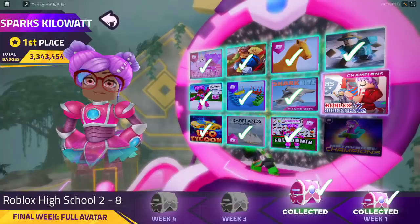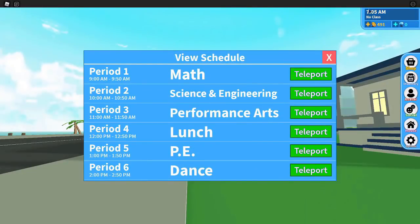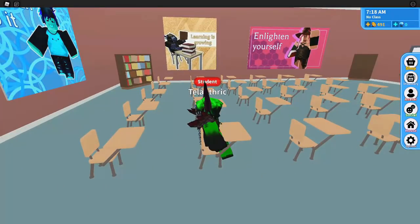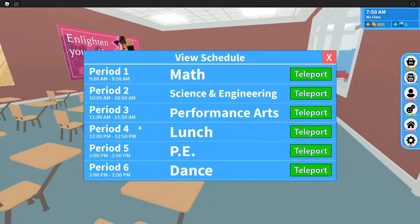The next game is Roblox High School 2. I'm going to be a student — you have to be one of the student roles because you need to pass your classes. The classes differ each time, but in the top right you can click the button where it says the time and it will tell you exactly what times you have your classes. You probably don't get graded for lunch, so you need to pass all five of your actual classes. I suggest going over there so you're on time and don't accidentally miss it.